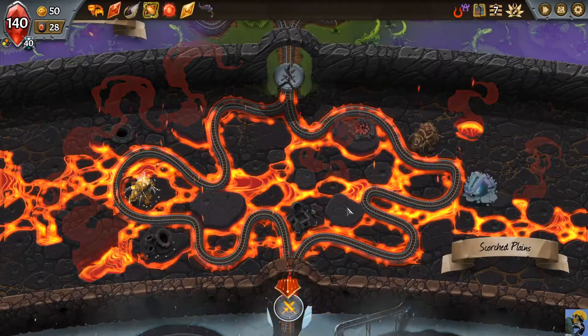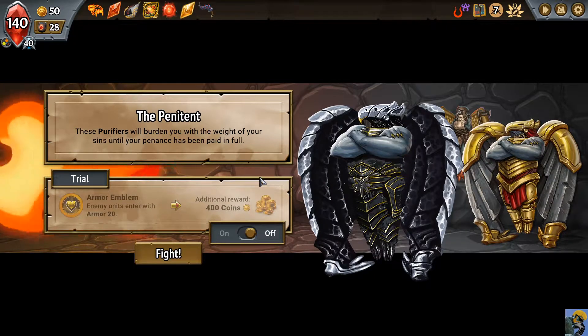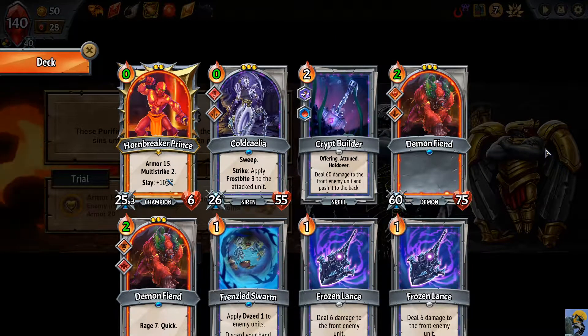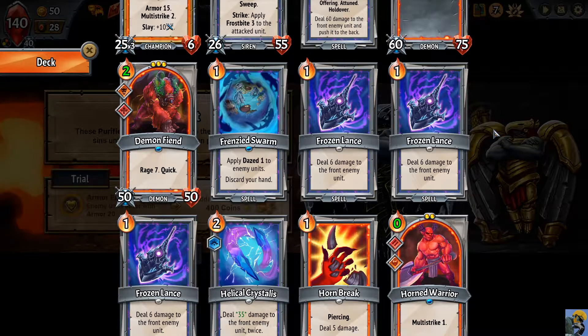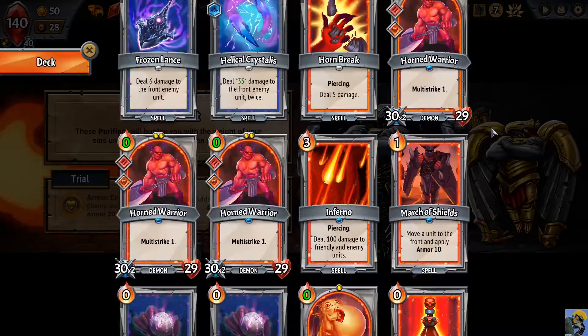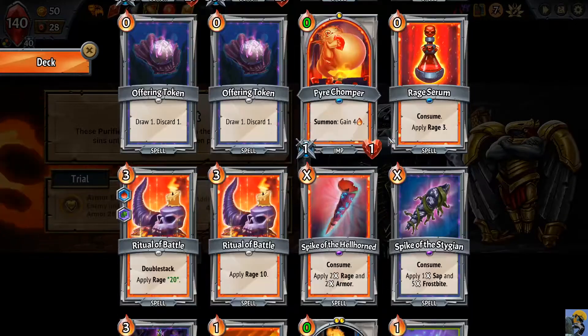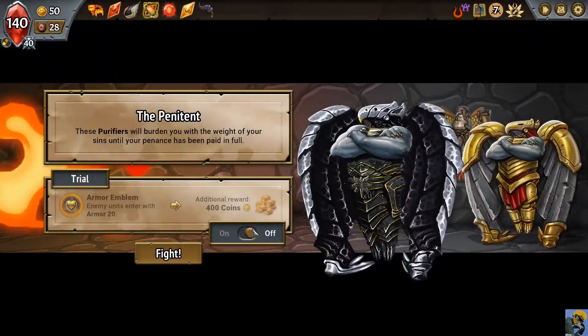Let's see what you've got, battle! Oh, it's the Penitent — only the Penitent man shall pass. I usually hate having enemy units enter with 20 armor because you can't snipe them with spells as easily. But if I look at my deck — what spells would I want to snipe them with? Frozen Lances are limited to only the front enemy, and quite often they put the guys with low hit points and high DPS in the back. Horn Break has piercing so the armor isn't important, and I do have this torch that does 22 damage, so if some dude had one health that would still kill him.